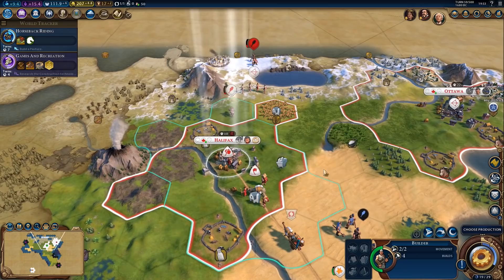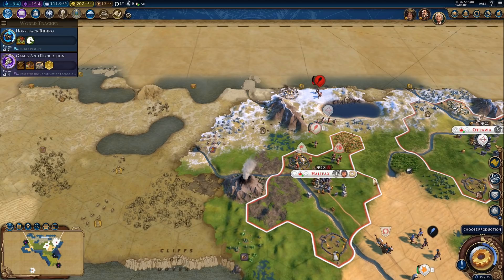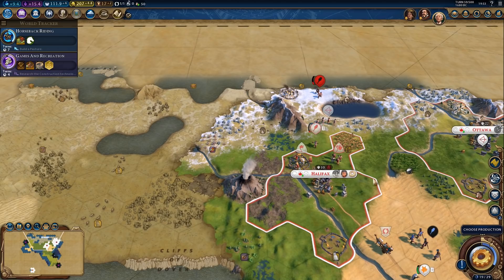Where exactly do we want that city? We'll probably want an escort for the settler — even a wounded unit would be fine. I don't want to send it completely unescorted. However, that's also going to be the end of this episode. Thanks for watching — I hope you enjoyed it. Leave a like if you did, or a dislike if you didn't, and click the bell if you want to receive notifications. I'll see you next time. Bye bye.